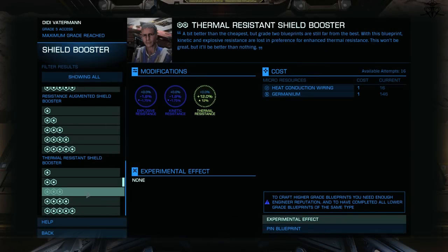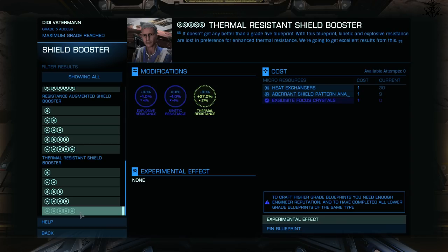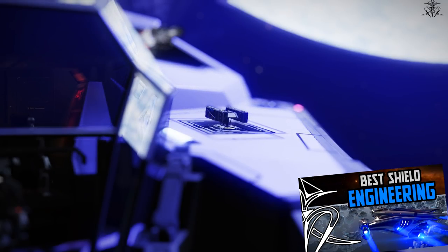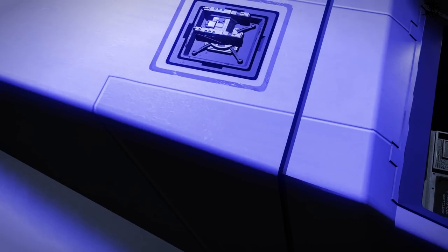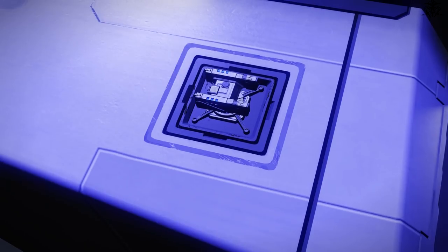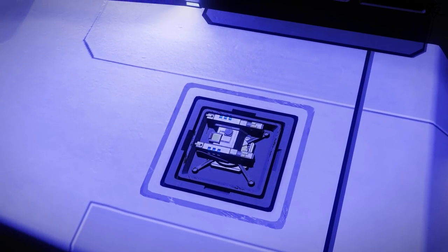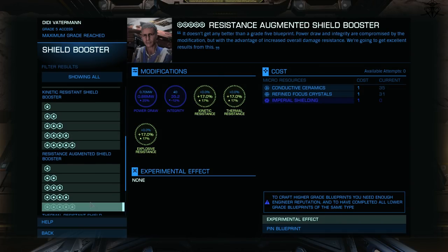Starting with the thermal base upgrade for boosters — this is stupid and you should feel stupid for picking this. I've already made a video on what is the best shield engineering, so go look that up for explanation. Basically, anything that's not general resistance or capacity base for boosters is just wasting materials. Still, this upgrade may — and I use the word may — be of some use for some really niche full resistance builds, but it's highly not recommended.